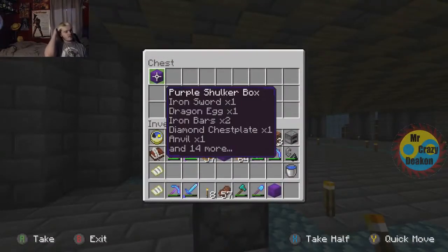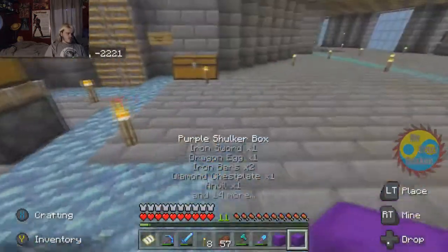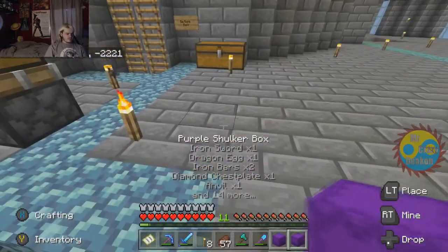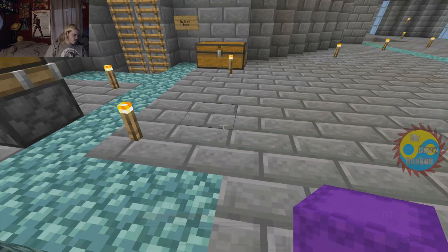There you go — so now I have two shulker boxes. You can only do it in the top left corner. These are duplicated now. You can do this in survival, you can do this in creative. Even if you don't have a shulker box, you can just duplicate random stuff.